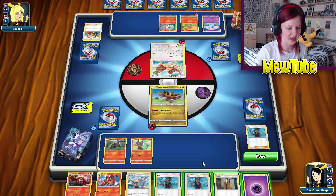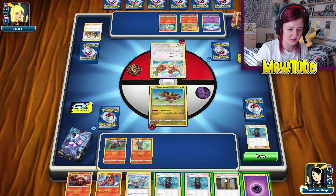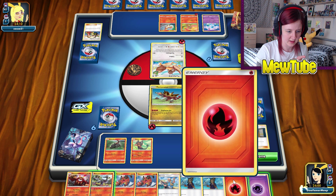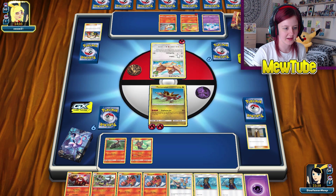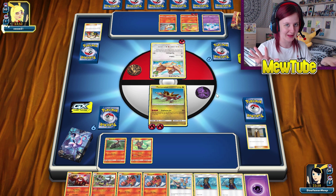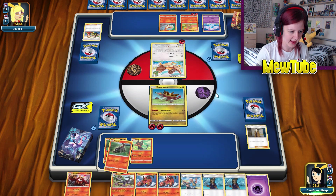I'll use Hau — land Salandit on my bench and start building up Turtonator. There could be issues because even though there's loads of energy to discard in this deck, most of it isn't about changing the damage done — you just discard the energy as payment for a set amount of damage. Whereas with Charizard and Turtinator you can vary the damage output. I guess Turtinator is actually a relatively decent Pokémon, and we've got Fisherman so we can get energies back.